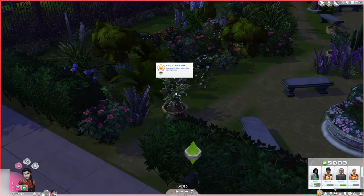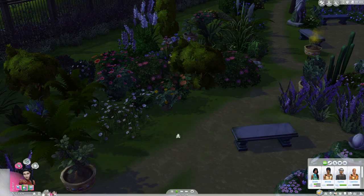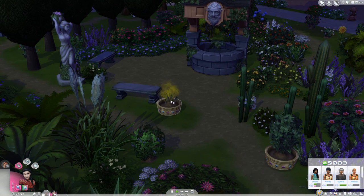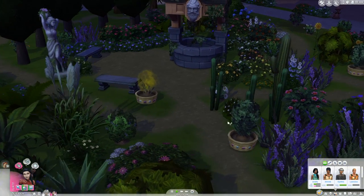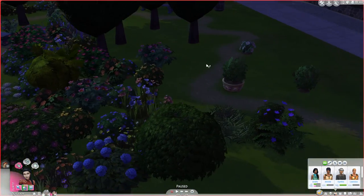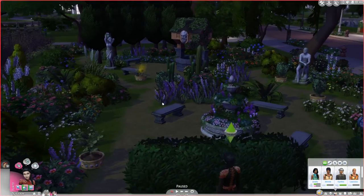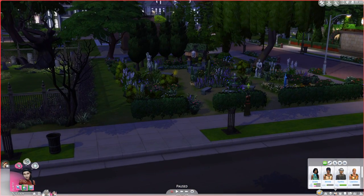Let's go ahead and see what the garden has available. We've got some perfect onion plants, a perfect chrysanthemum flower - these are all perfect. I'm going to have to be really careful. What is that? Oh, it's garlic! We have to stay away from that garlic. All these are perfect - I don't know if I'm going to collect these after all because it feels like it would be kind of cheating. The perfect plants sell for so much.